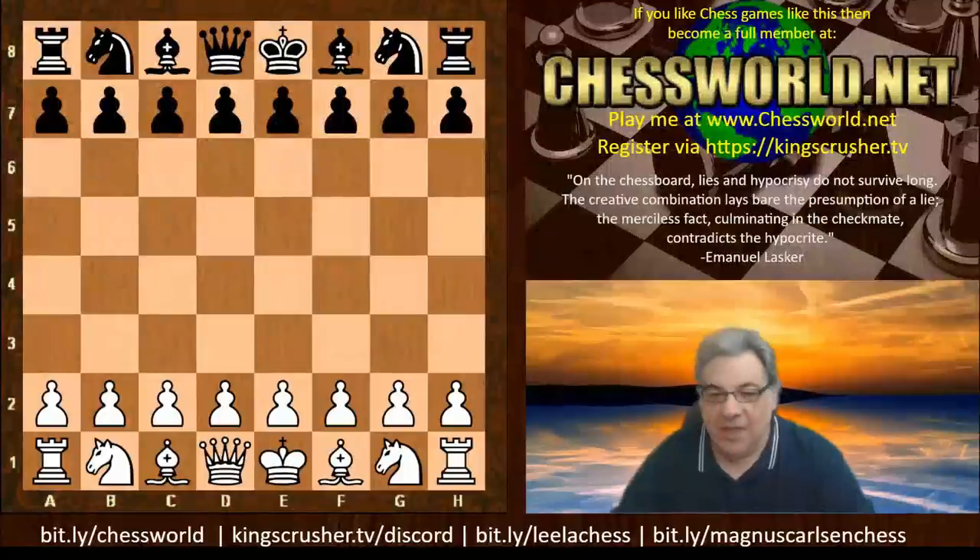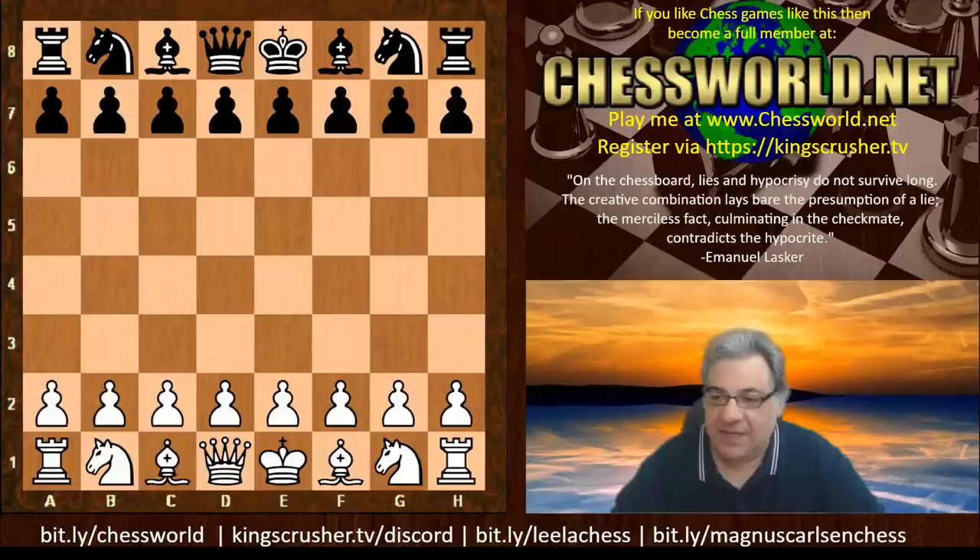Thank you again to Osev Onos, an absolute Lasker fanatic, for pushing me to do Lasker games. Here is a game of Lasker against Frank Marshall with white from the 1914 St. Petersburg tournament. Lasker played phenomenally well in this tournament. This is round 10.